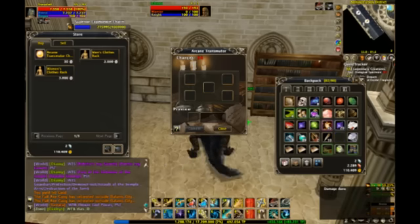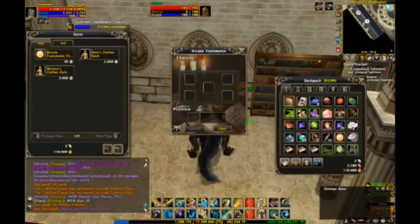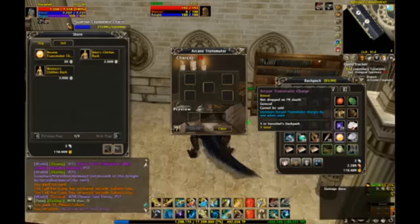I have 94 charges, but if I wanted to, I could spend 30 Furious Tokens — like I just did — and get an Arcane Transmeter charge. It goes here in my backpack and I click it to apply it.